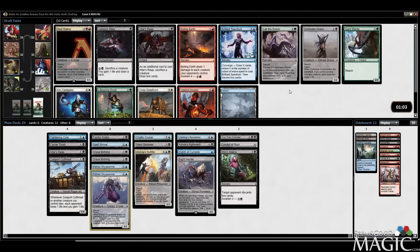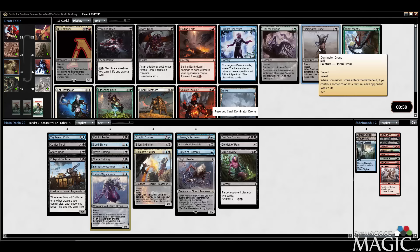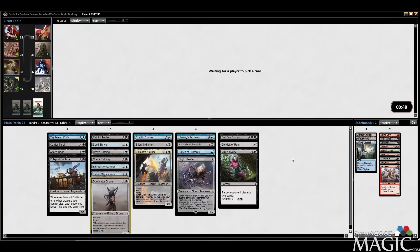Duststalker. I could take Dominator Drone here — I think that's actually just fine. There's also Vampiric Rites. We'll take the Drone. I don't love it, but it's gotten Jest and there's a chance to make your opponent lose some life. First cut is likely going to be one of our Grave Birthings.